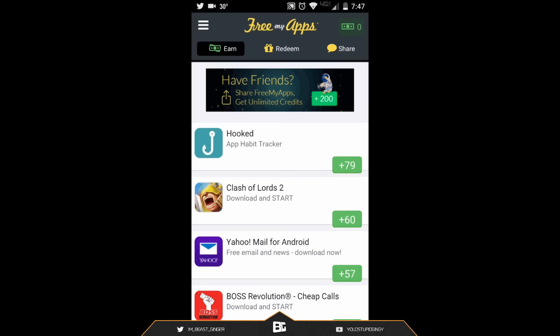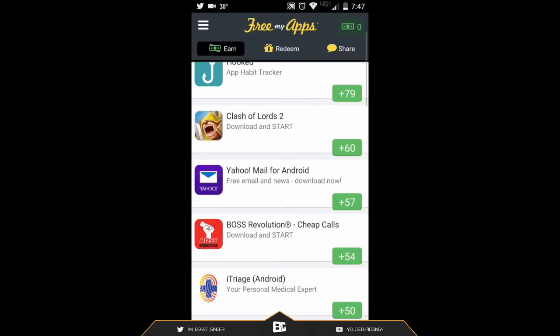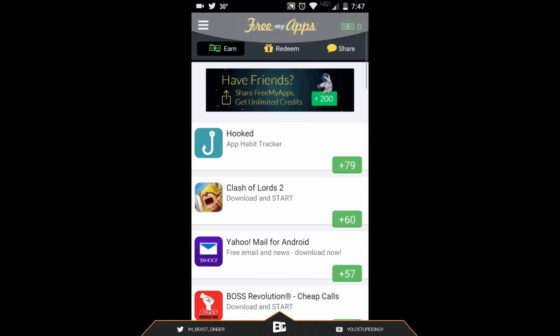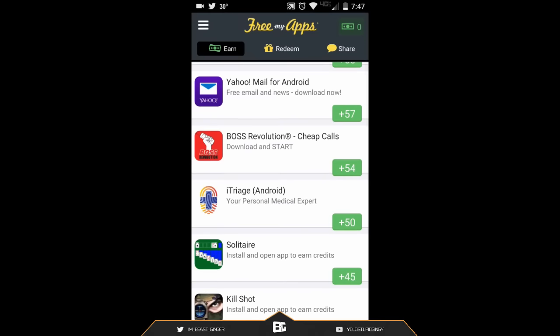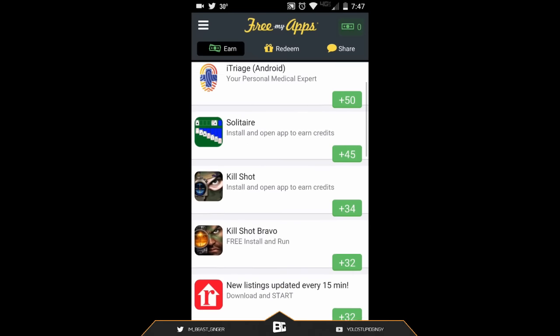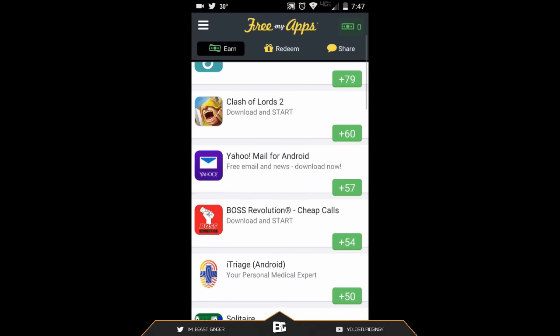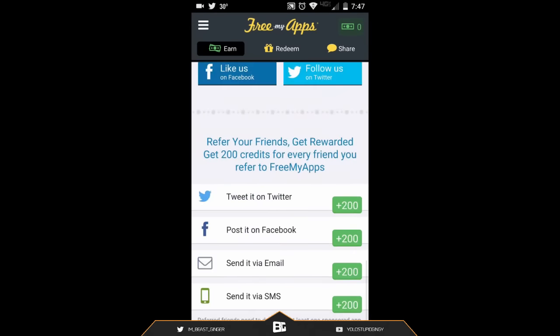Click on that and it'll take you right to download this app. You guys can also get some bonus points, and I'll get some bonus points too — so you can help me out and I'll help you out. You just go in and download some apps. As you guys can see, there's tons of apps on here that you can download — most of them are pretty much free. All you have to do is open them up for about 10 seconds, then close them and uninstall them if you really want.